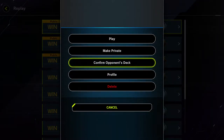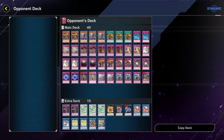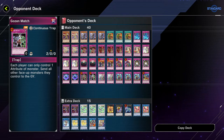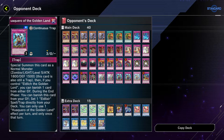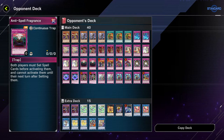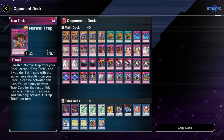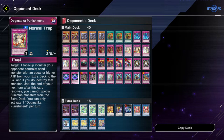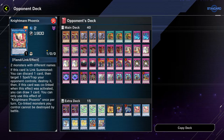If you're wondering what could possibly he be running to make it take 56 turns, it's this — it's Eldlitch pure floodgate. Literally only two Eldlitches in the deck, three Heavenly Prisons, and then the rest are just floodgates — counter floodgate, trap to search out your other floodgate, something to search out Eldlitch. It was a very annoying deck.